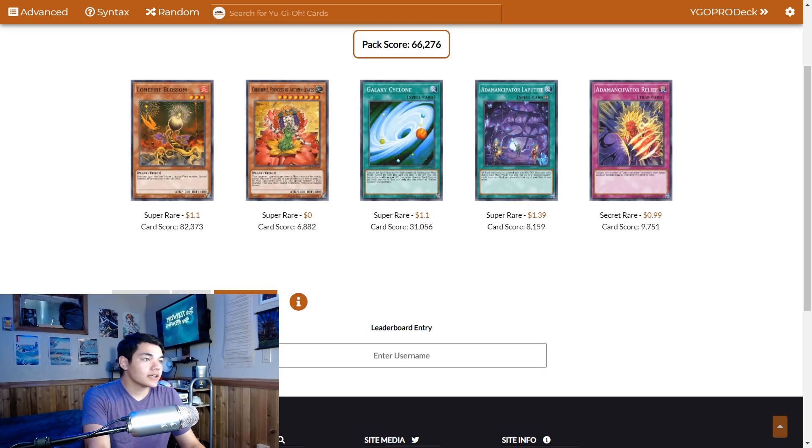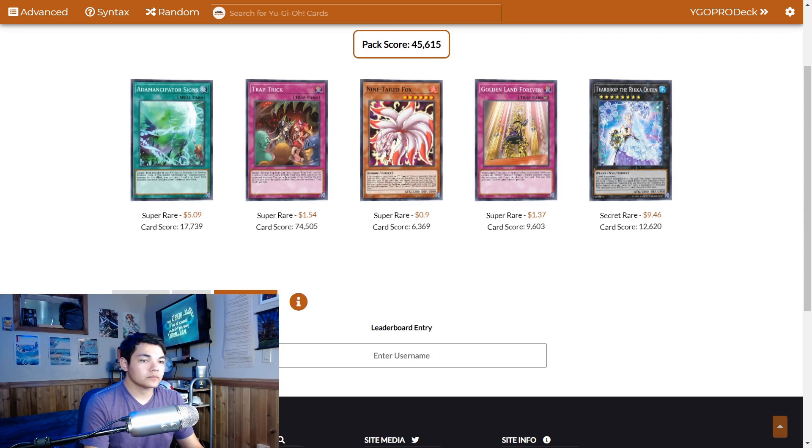Pack 8: that's our playset of Laputite, which is actually pretty good. We've already got our Lonefire Blossom, Chirubimi, and Galaxy Cyclone — yes, that's our playset of Galaxy Cyclone. Pack 9: we got some cards. This is our playset of Signs. We've already got the Trap Trick. This is our playset of Nine-Tailed Fox. We've already got a playset of Golden Land Forever, and that finishes our playset of Teardrop.